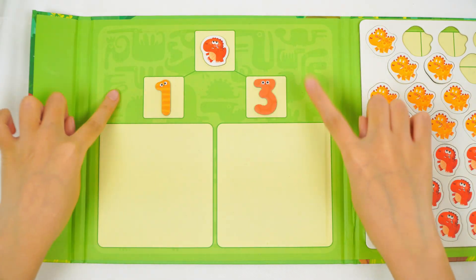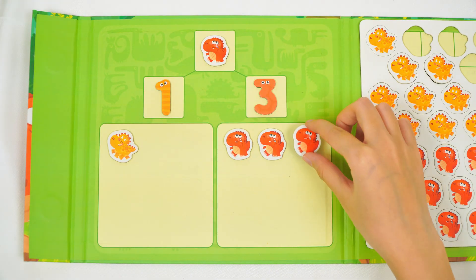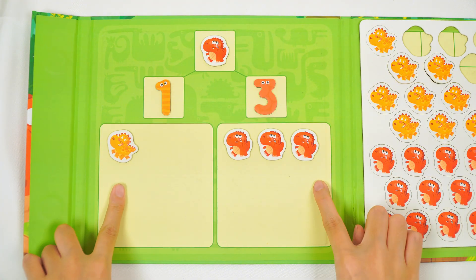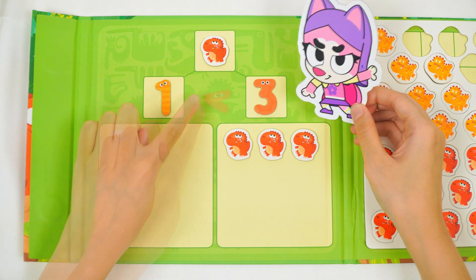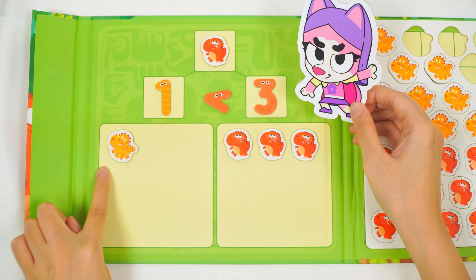Let's practice with another one. I have one dinosaur here and three dinosaurs here. Which one is smaller, one or three? I think we should put the smaller sign here. Good job! We put the smaller sign here because one is smaller than three.